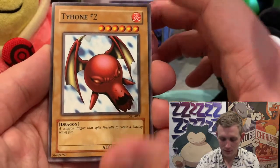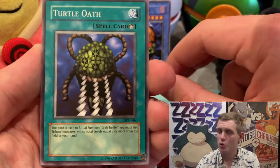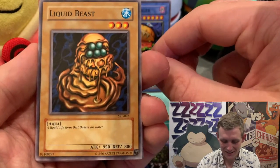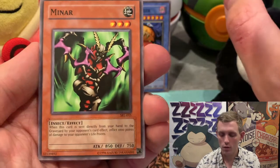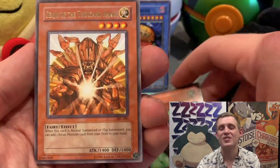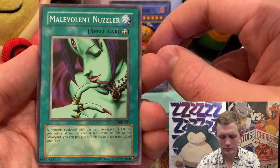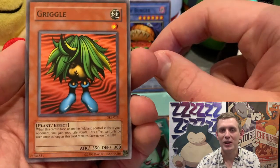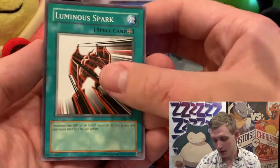I don't know what the freak that one is. Thion Number Two. Turtle Oath — I remember this one, I don't remember where, but I remember it. Liquid Beast — check that out, that is disgusting. Another Senju — freaking Senju again. Malevolent Nuzzler — that sounds wrong. A Griggle! Y'all we pulled a Griggle — looks like Oddish having a really bad hair day. You're never going to be able to unsee that. Luminous Spark.